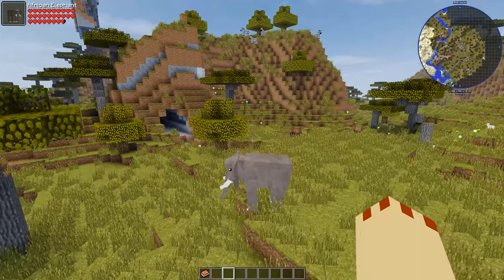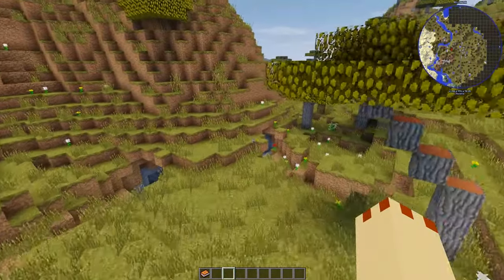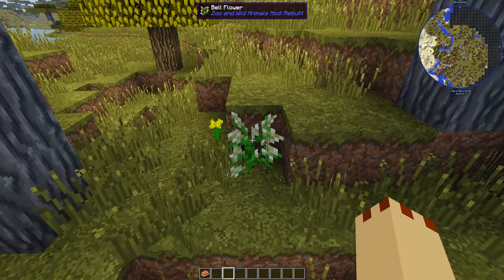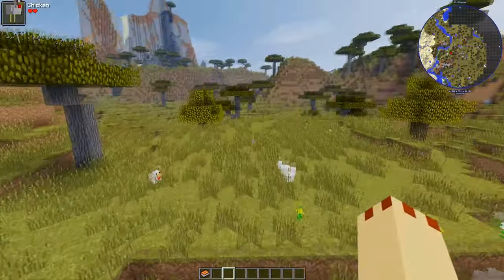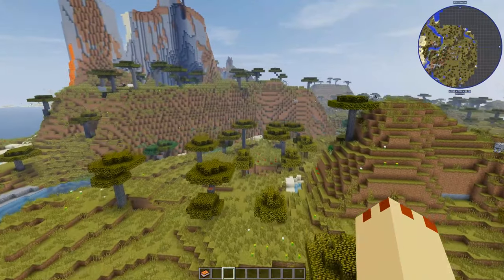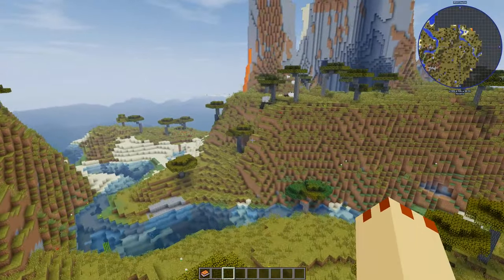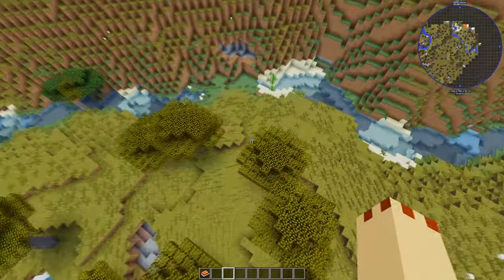Zebras up there too. Some of the new plants are great as well - there's a bell flower, one of the new plants. There are some lovely new plants and they spawn naturally. You can change all the configuration by the way - the wiki page has loads of information, as does the landing page on CurseForge.